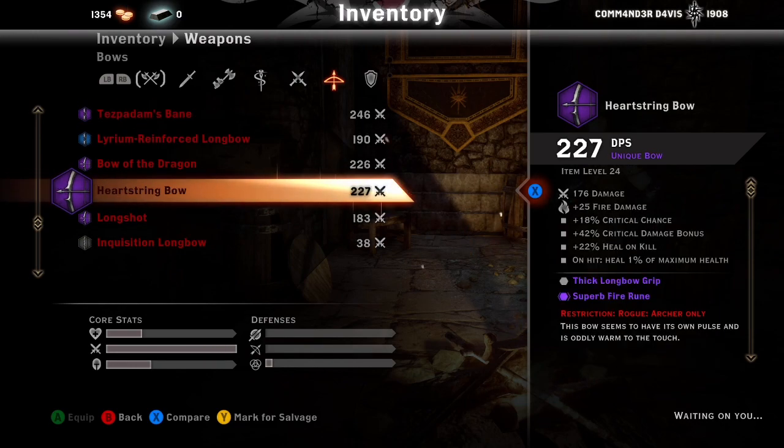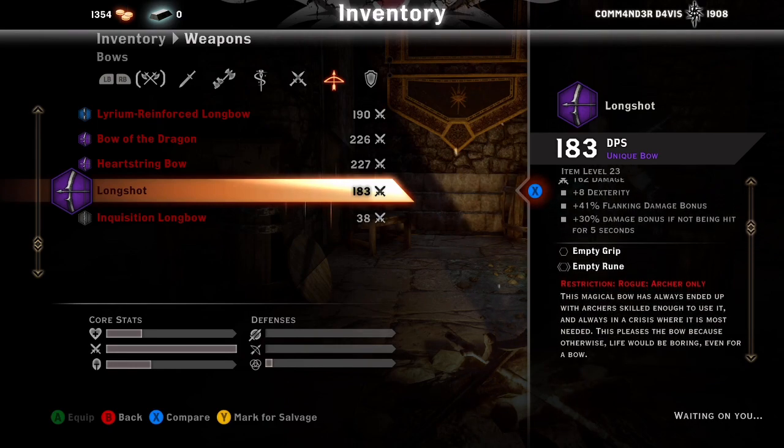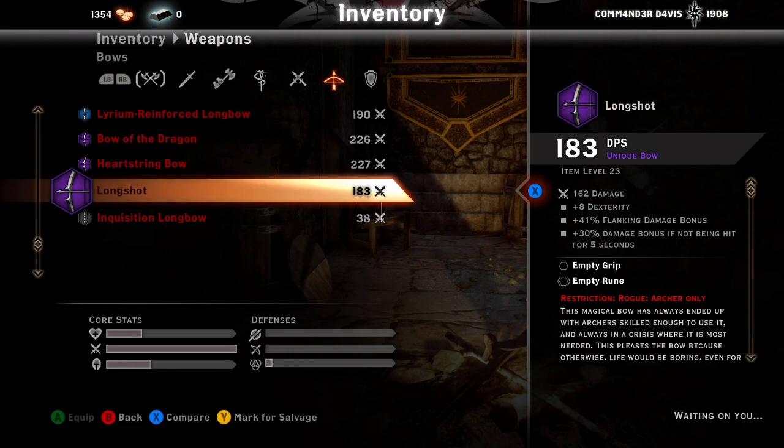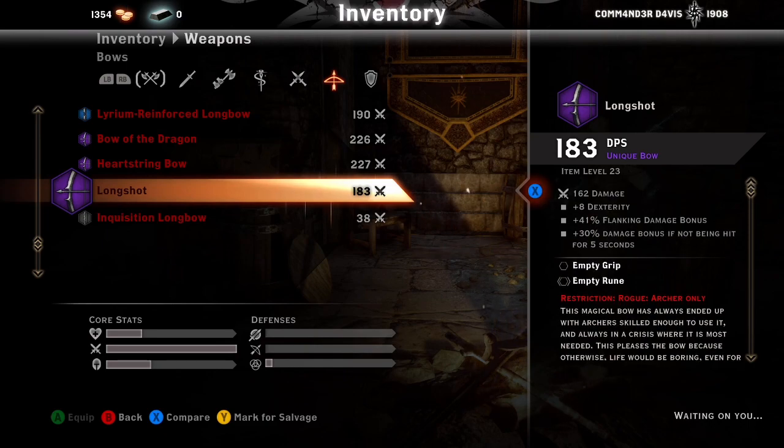For bows: Longshot was one of the first bows I got and used for a while — it has 30% bonus damage if not being hit for 5 seconds, plus flanking damage. However I scrapped it and then got it again, so it's empty right now.